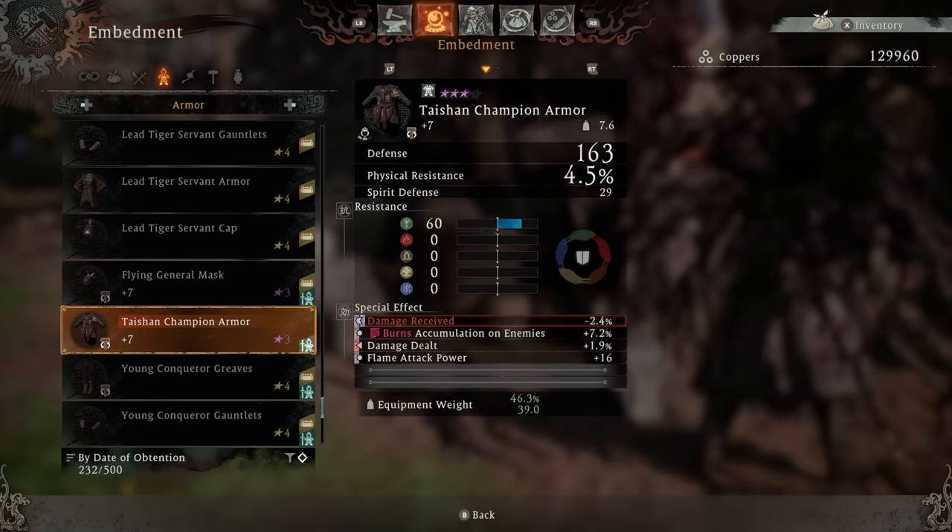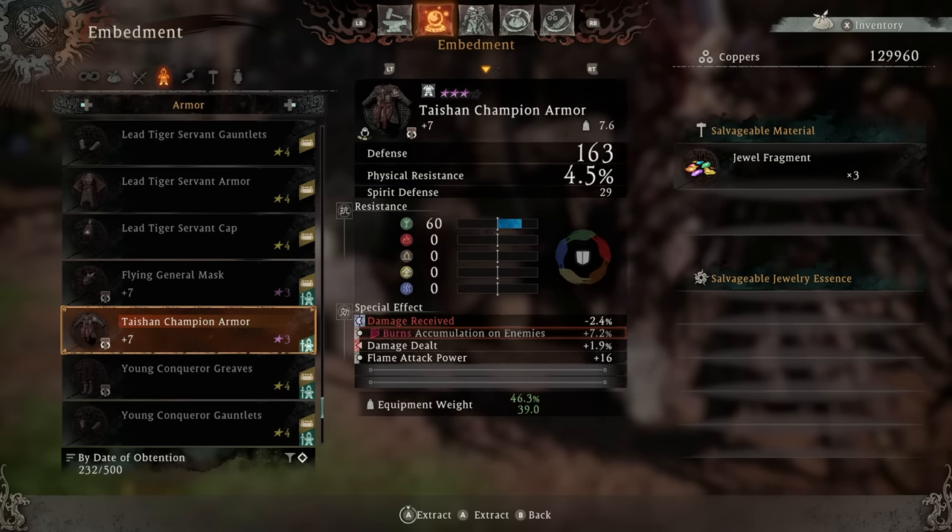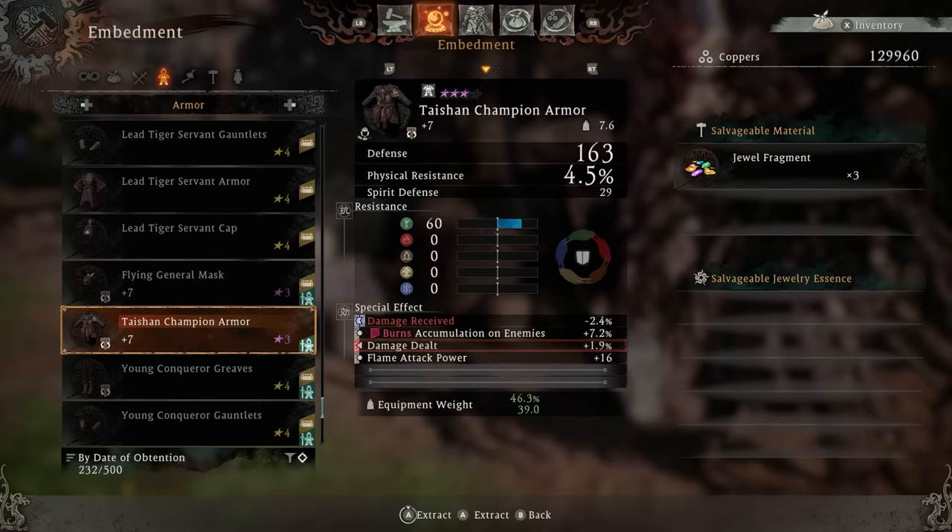You want to put the most useful effects pertaining to your build on your armor, gear, and weapons. For flame and damage builds, adding damage dealt is always one of the best things to put on gear because it works overall, along with flame attack power or whatever attack power fits your build, and accumulation effects that match your playstyle. Note that you can't stack multiple damage dealt effects on the same piece of gear — once you use one, the others become unavailable for that slot. Attack power effects can be stacked freely, but damage dealt is restricted to one type per piece.